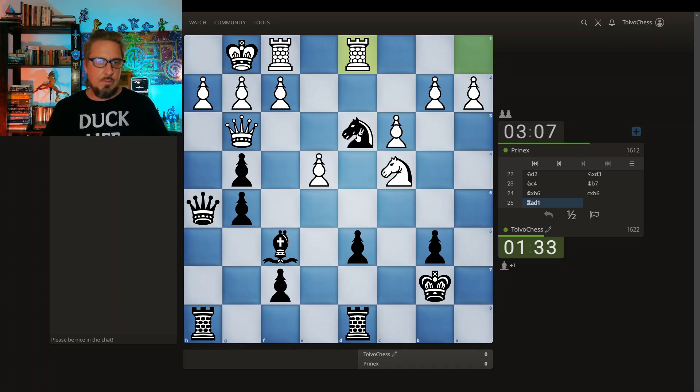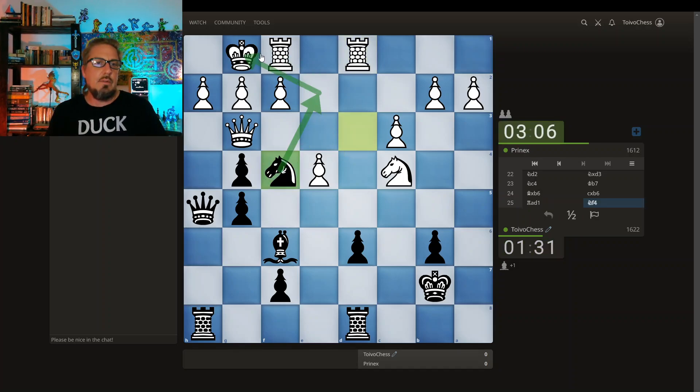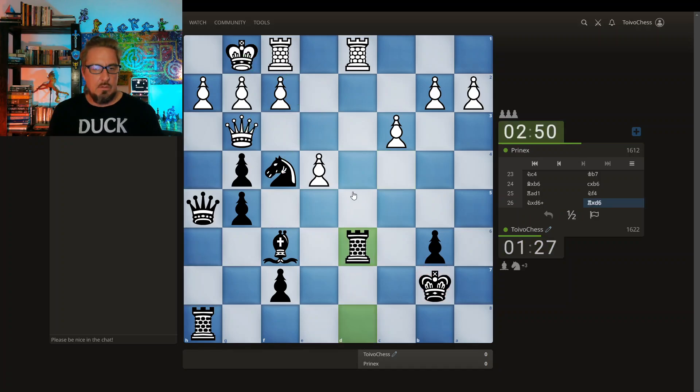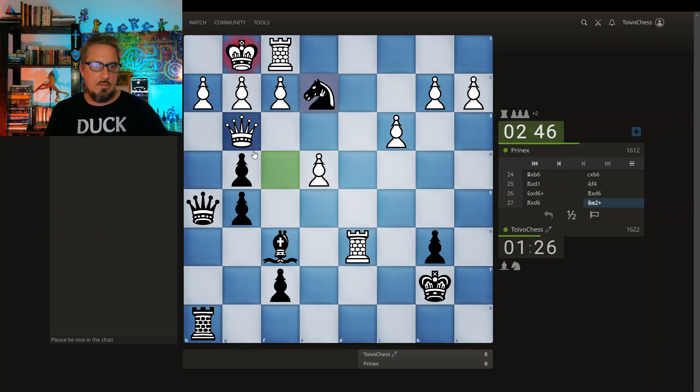No, don't like it. Okay, this is the idea — going after this check. Royal Fork! Take my Knight — oh no, my pawn. Even if Knight takes, Rook takes, Rook takes — Royal Fork. Going down that line: Rook takes, Rook takes, Royal Fork. This is my Queen.